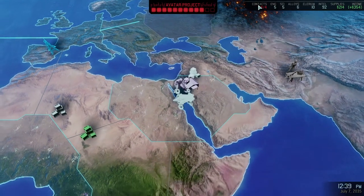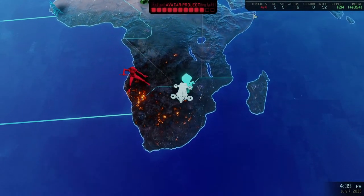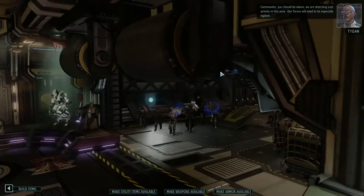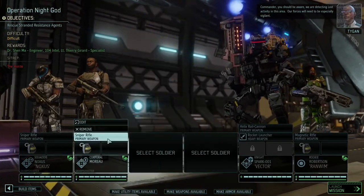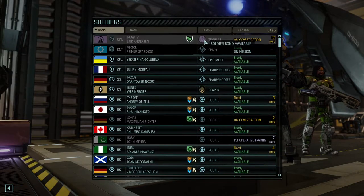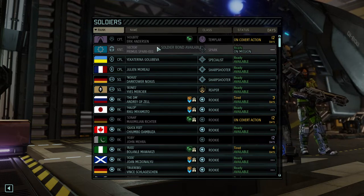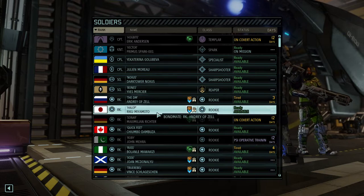We definitely need to get our contacts up to around 6-7-8 so that we can get North America, and once we do have North America this campaign should be more on the stable side. Hopefully. We're still not having our Templar because Hogbyte will for the foreseeable future only be on covert ops missions so that we can at least get that done.